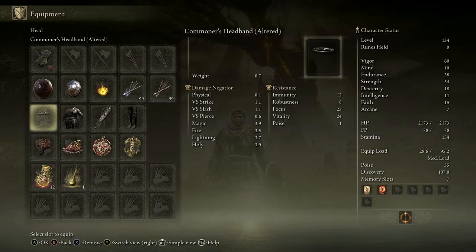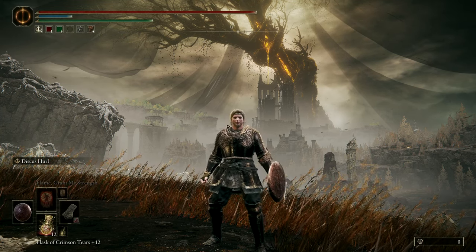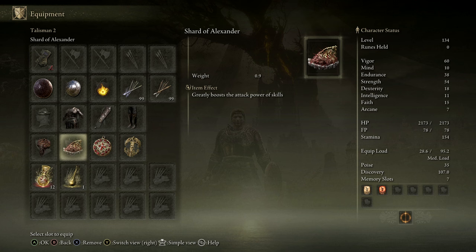The armor I use for the cosplay is the Commoner's Headband, Old Seeker's Knight Armor and Greaves, and Messmer's Gauntlets. I know it's not exactly like Cap, but it still looks quite fancy. For talismans we have multiple choices, but mainly I'm using the Smithing Talisman, Shard of Alexander, Crimson Medallion, and Erdtree's Favor.